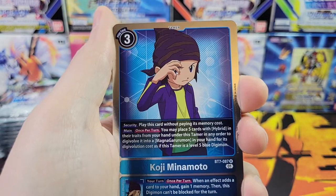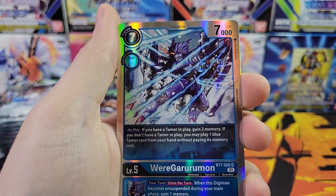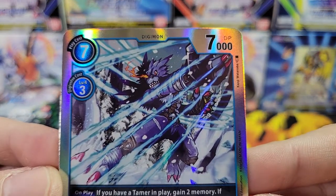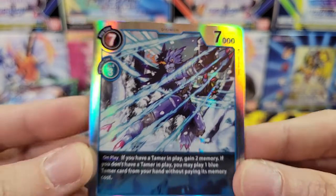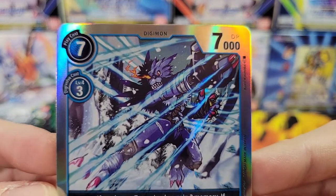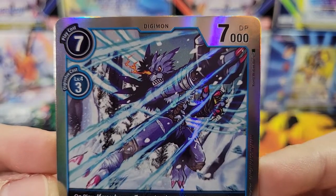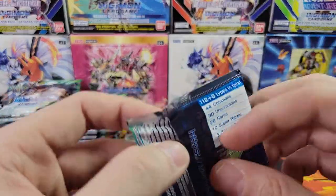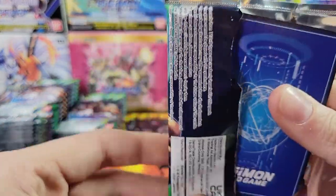We've got Koji and we've got WereGarurumon SR. That's cool. What is the deal with his eye? He's got a flaming eye? The way it's framed, it's looking directly at the camera. It reminds me of Foxy from Five Nights at Freddy's — if it were red, that would be straight up Foxy from FNAF.